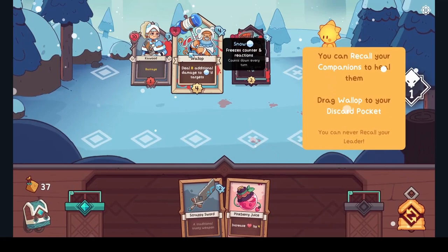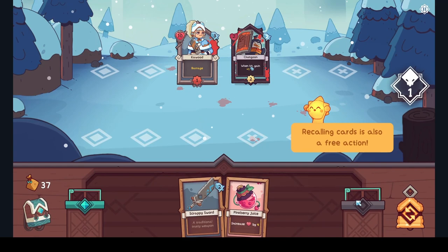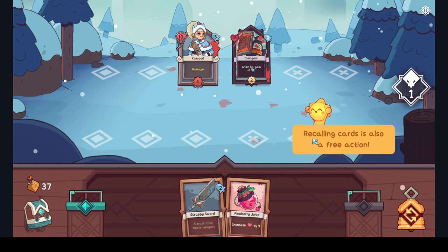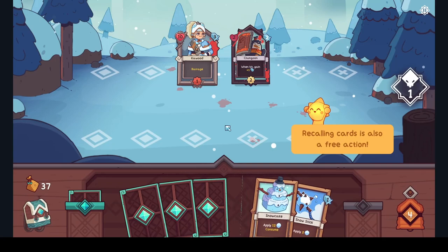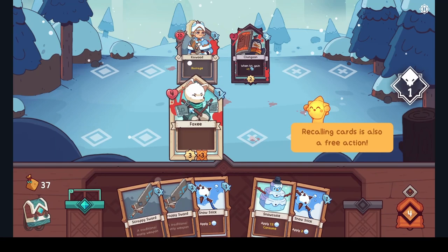Recall cards — that can also be a free action. The redraw bell: use this to draw a new hand when charged — this is a free action, charged in four turns. We're gonna attack him, he's gonna die. Let's bring this other guy out so he's a bit weaker. If we get a buff on attack, that'd be crazy good — it looks like it forces you to go to the front of the line.